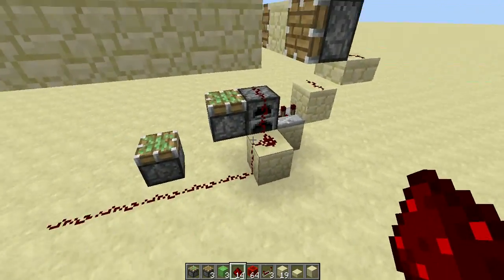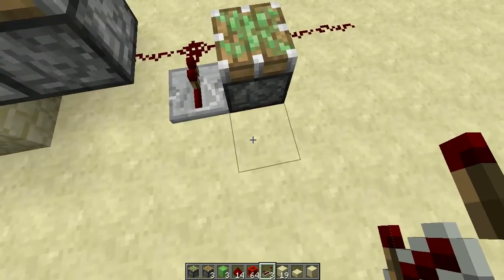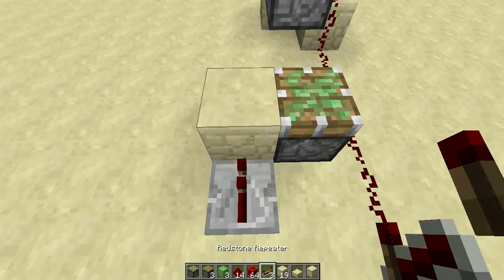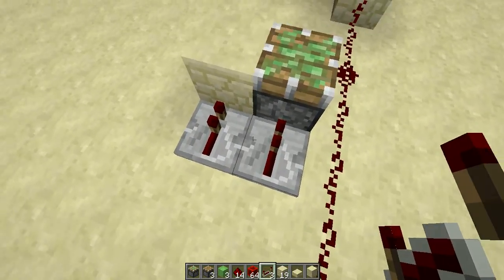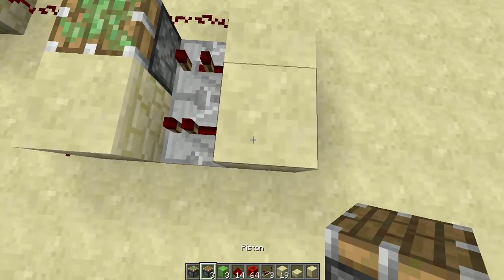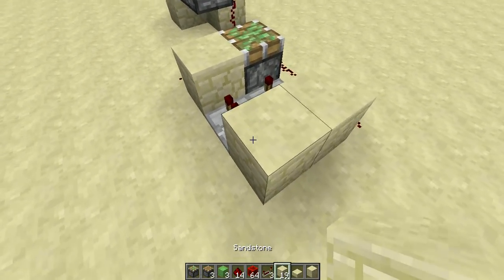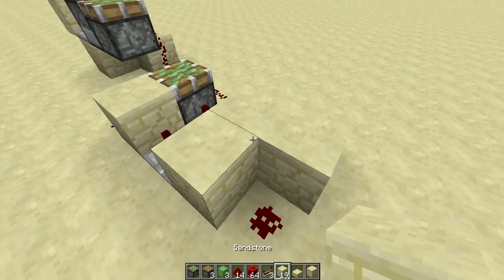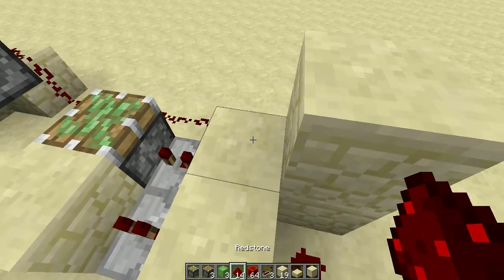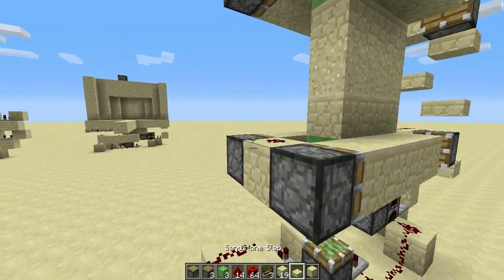Now place down a redstone repeater here, then redstone here, a block here, then a repeater facing into the block, and then another repeater facing into a piston on two ticks. Then one block here and a block here — but before you place this block, place a sticky piston to make a monostable circuit. Then place redstone here and a block here. This can be a block or a slab, but also remember to place redstone here and here.